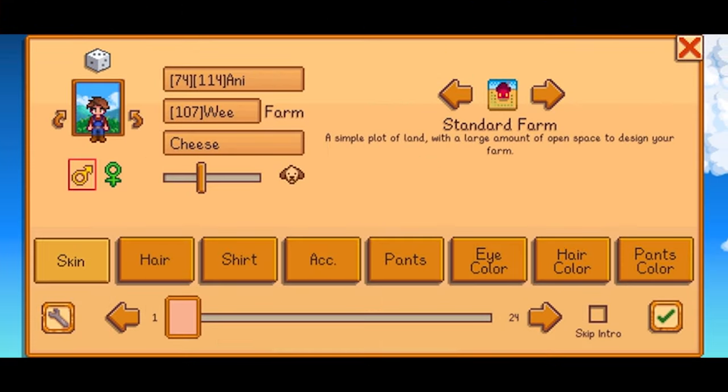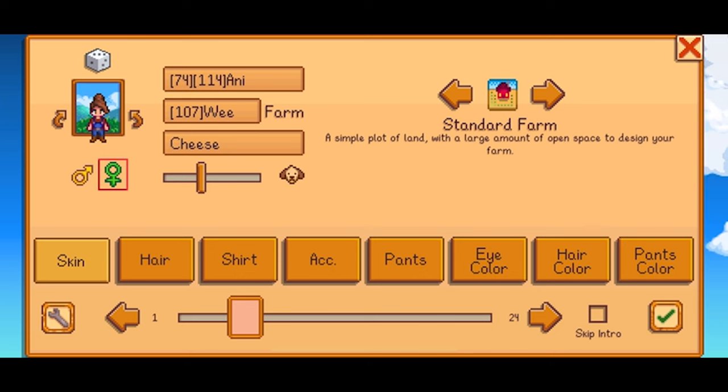If you don't know if you have remixed bundles, you probably don't. It's an option that you can click when you're setting up a new profile for a new farm at the beginning of a save file in the settings.